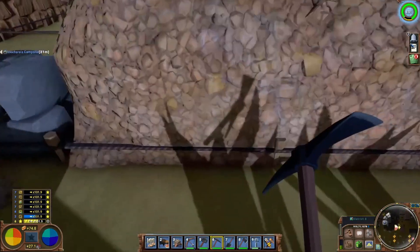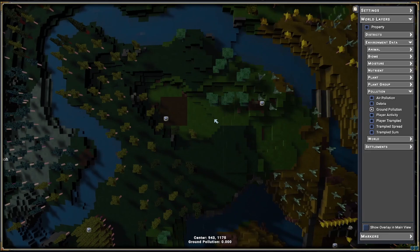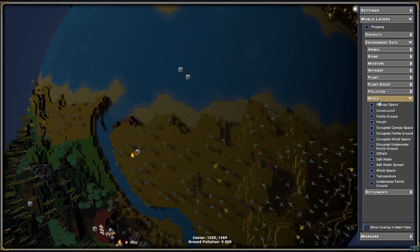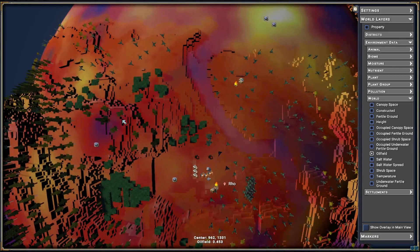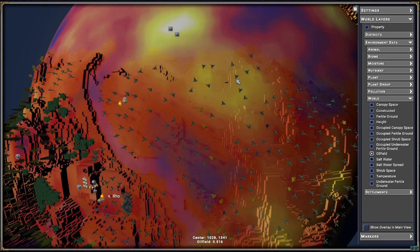One other thing I did today on stream: I went up. I remembered I claimed this area because I was going to put oil there, but Rose Beat Farm's there so he beat me to it. So what I'm going to do instead is I claimed out here because there's good oil right there. It's in the water, so we'll have to make a little platform, and then I'll set up my refining probably over here. I don't want to be too close to Rowe because he's got farms.